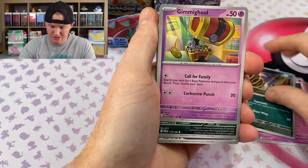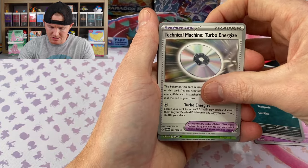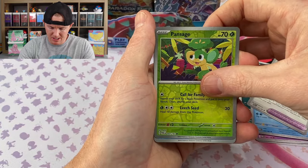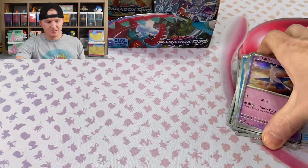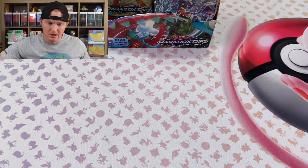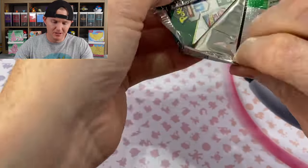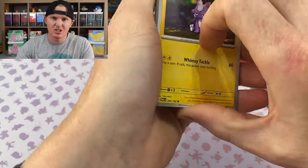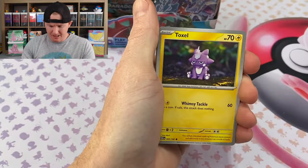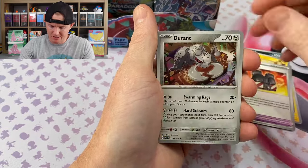Pumpkaboo, Gimme Ghoul, Purloin. Oh, that might be the NSYNC CD. Pan Sage, Dondozo, Latios Hollow. The left side's not doing so hot right now. Hopefully we save all the hits — usually it bounces back and forth, six-ish hits on each side. I don't know, it's luck of the draw anyways.